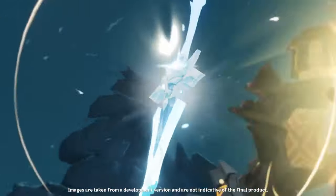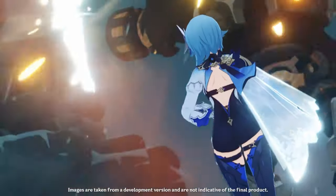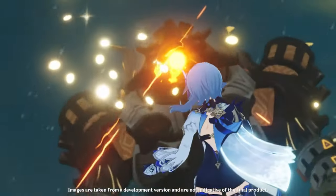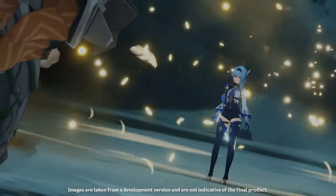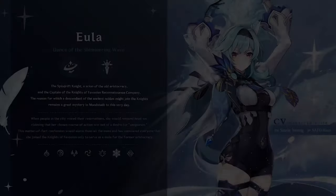She also has crit damage as her ascension stat, and at level 80 you're getting 28.8% extra crit damage. If you bring her up to ascension phase 6, she'll get about another 10%, bringing it up to 38.4% extra crit damage. So her ascension phase passive is pretty strong on the crit damage side.